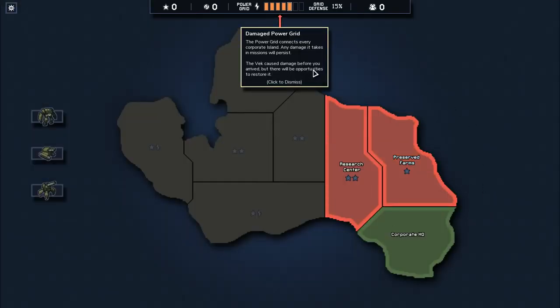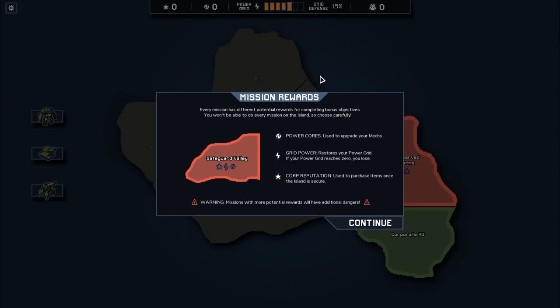The power grid connects every corporate island. Any damage it takes in missions will persist. The VEC caused damage before you arrived, but there will be opportunities to restore it. Every mission has different potential rewards for completing bonus objectives. You get power cores to upgrade your mechs. The lightning bolts increase grid power. You only lose if it goes to zero. The stars are bonus objectives — currency you can spend to upgrade your mechs when you finish the island.